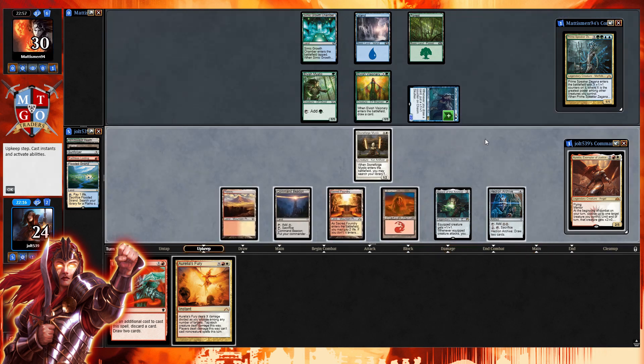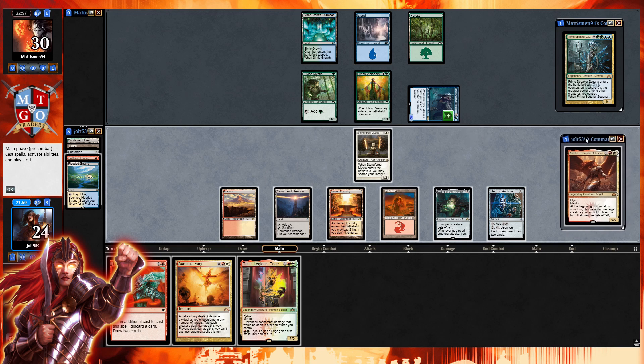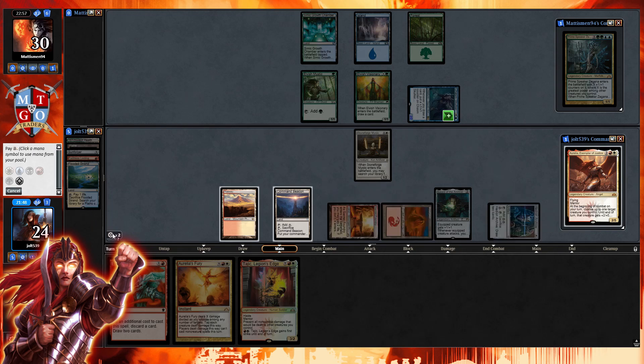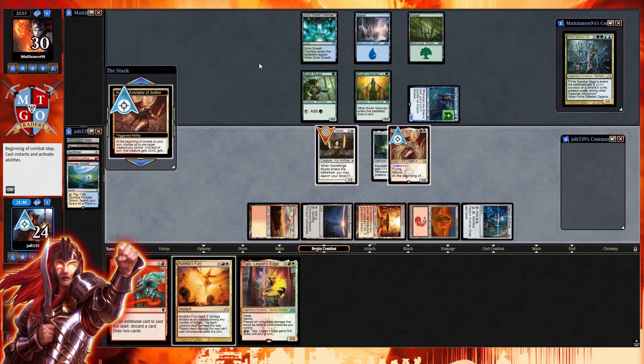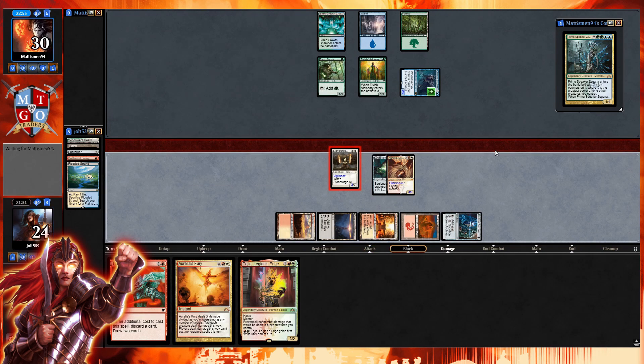We'd probably want Sword of the Animist onto Aurelia anyway. We'll give the plus two plus zero to Stoneforge Mystic instead — making her a three-two with vigilance. Let's swing across with Stoneforge Mystic. A three-two Stoneforge hitting in for three, knocking them down to 27, then pass to our opponent. This is pretty much what we want to do with Aurelia — get down some really good value off the mentor trigger, but the main plan is voltron: stack equipment onto one creature.